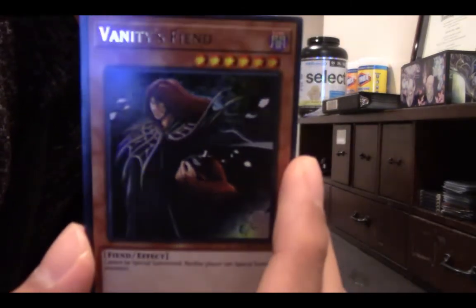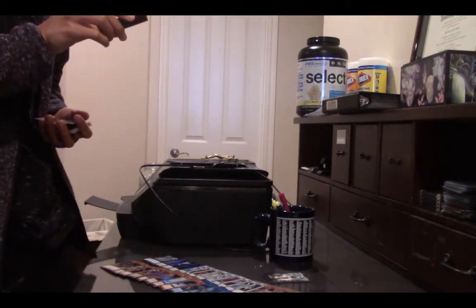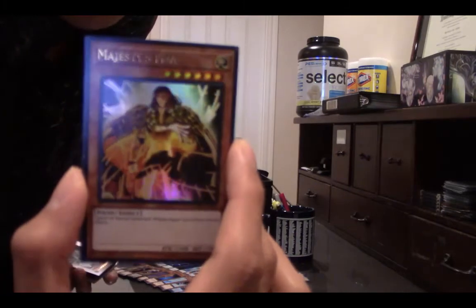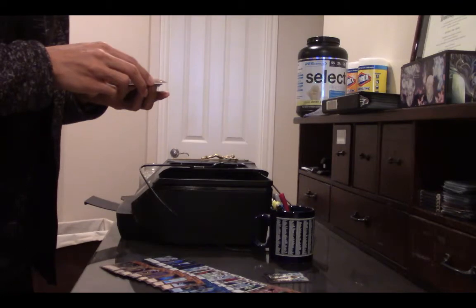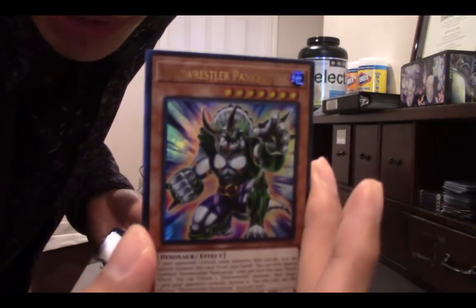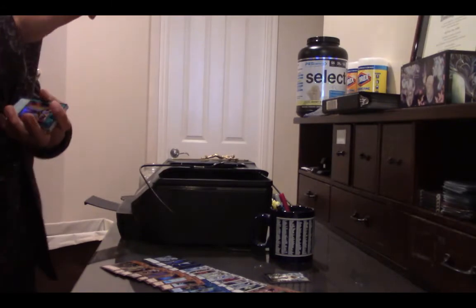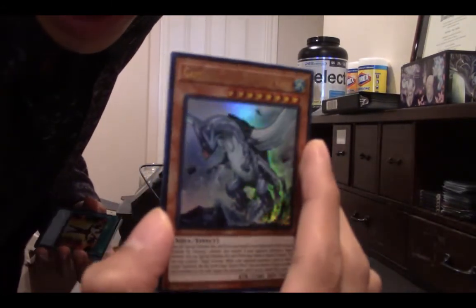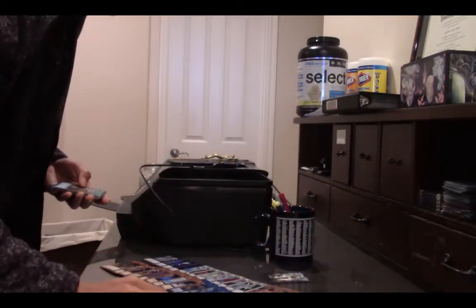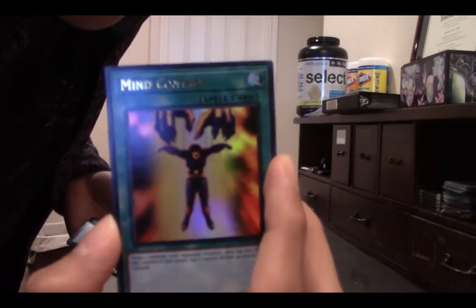Vanity's Fiend — a handsome guy, looks like he's got hair on his arms. Majesty's Fiend — looks like this is another series. Dino Wrestler Pink Reptops — interesting looking guy, it's like a rhino dude. Gamaciel the Sea Turtle Kaiju — beautiful looking guy, looks like Lugia from Pokemon. Mind Control — looks like a puppet controlling a guy.